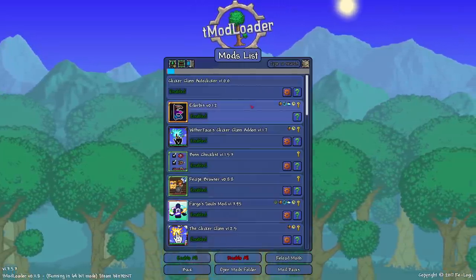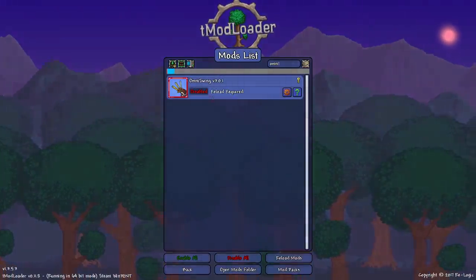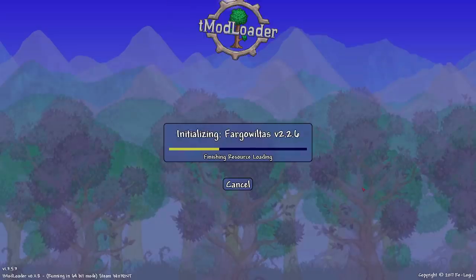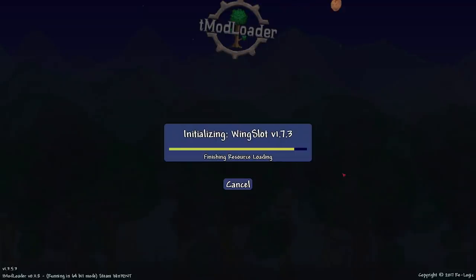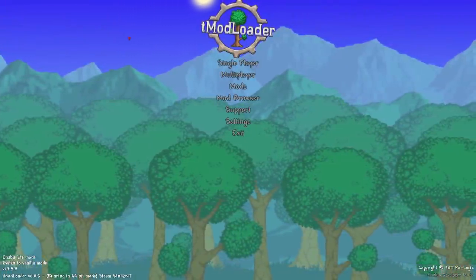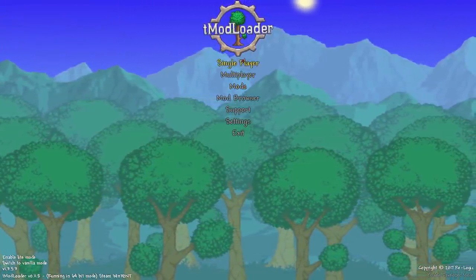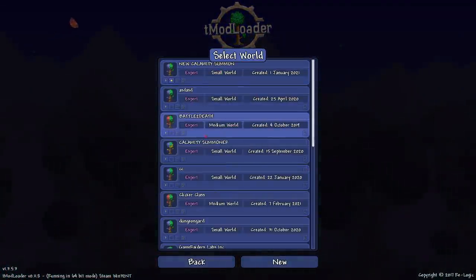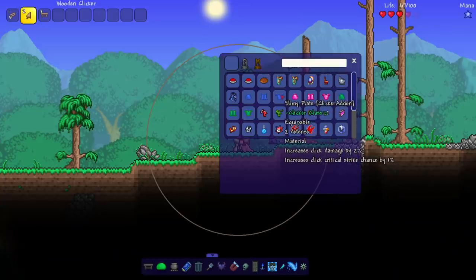Why does disabling Omni Swing make it harder? That doesn't make sense. They probably have something to nerf Omni Swing - that's so stupid. I hate when mods do that. If people want to use other mods to break your mod, don't be bothered by that. It's like Calamity making it so you can't play with other mods that add op weapons - Calamity's like 'no, we don't want you one-tapping our bosses.' That's a big reason why I don't like Calamity.